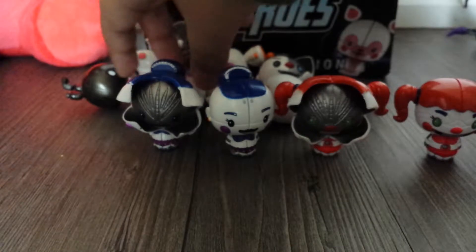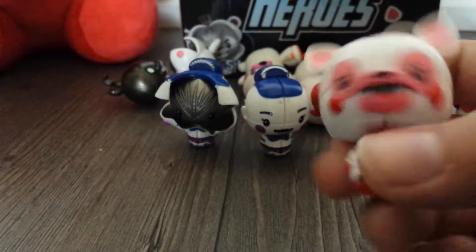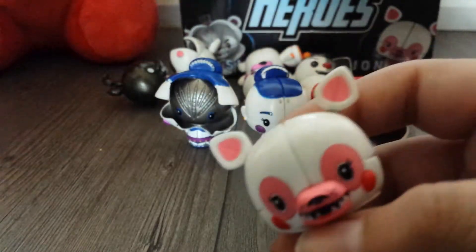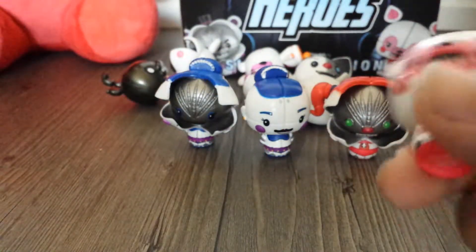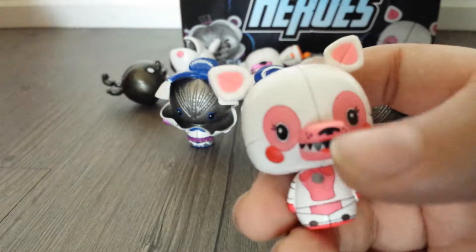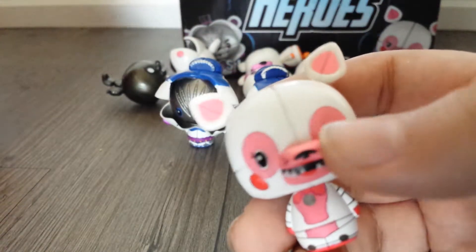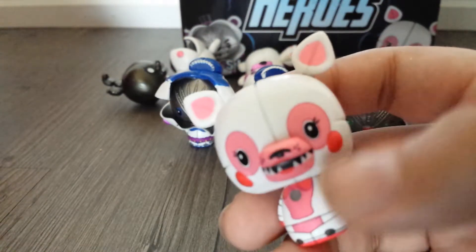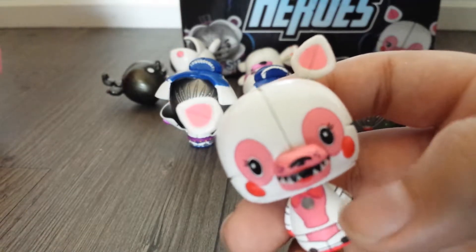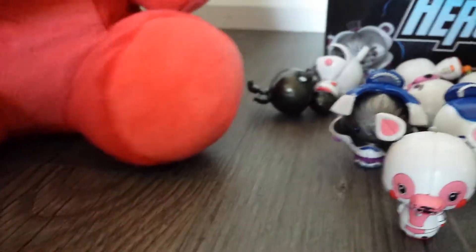Let's look at Funtime Foxy. This is Funtime Foxy. He's got everything — and I said she and I'm getting confused. Yeah, so this is a he. He has eyelashes that don't exist in the game, and he's missing his eyebrows. His body is nicely printed, and he's got the line stuff. These knockoff ones are actually pretty good — they almost look like the real ones, except the big eyes.